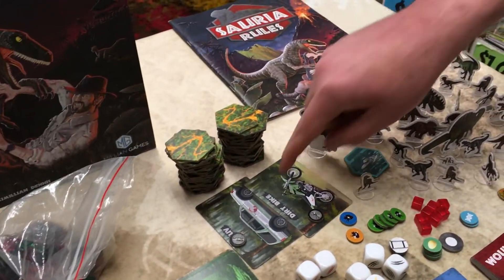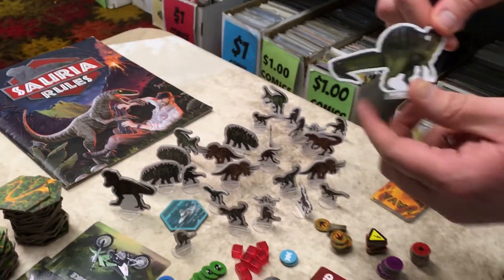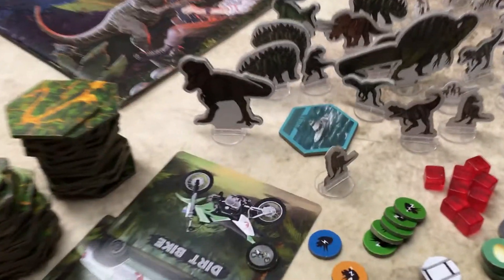Boat tokens, dirt bikes, SUVs — the prototype version came with these nice little cardboard dinosaur standees of all different types, so you can really get that dinosaur island feel.